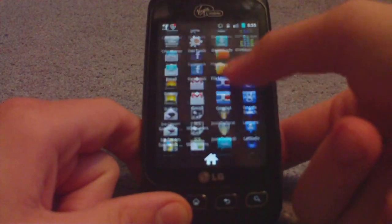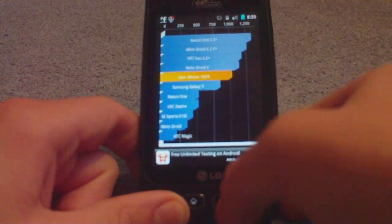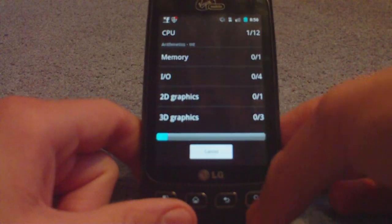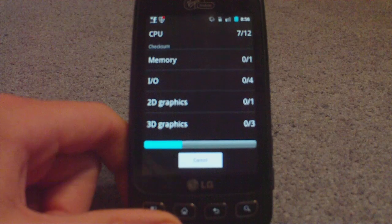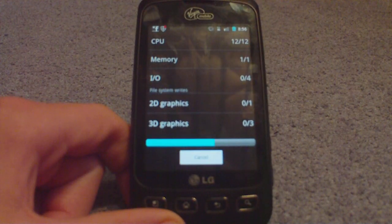Let's do a benchmark real quick. I know the Quadrant Standard benchmark isn't optimized for Gingerbread, but let's do it anyway. I already did it before and I'm just doing it again. That last one I got around 1029, so let's compare it to this one.